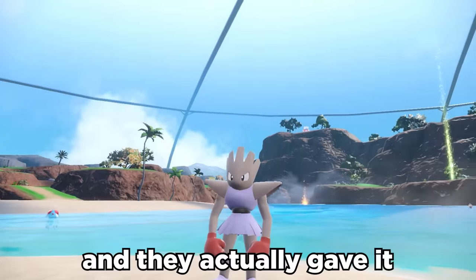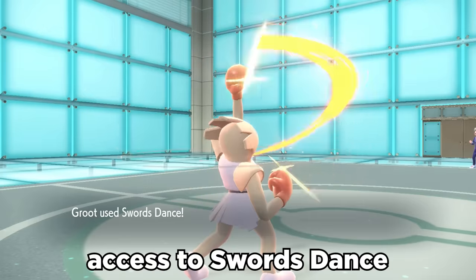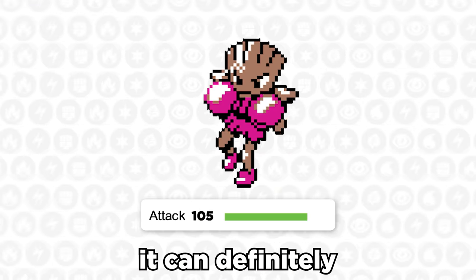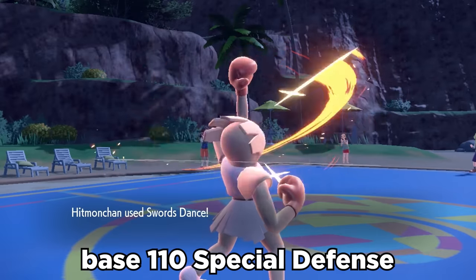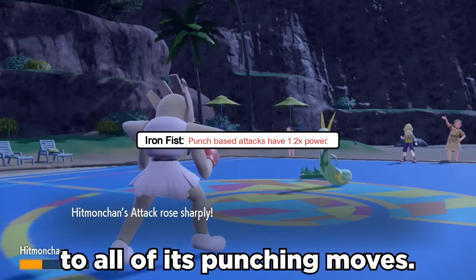The DLC brought back Hitmonchan, and they actually gave it a nice little buff. This thing now gets access to Swords Dance, enabling it to double its attack, and with base 105 attack, it can definitely pack a punch. It can also find an opening to live a hit with its solid base 110 special defense, and its Iron Fist ability gives it a 20% boost in damage to all of its punching moves.